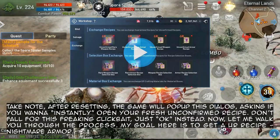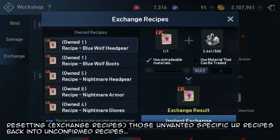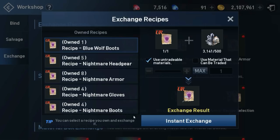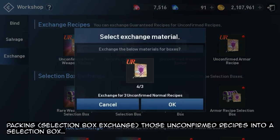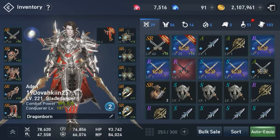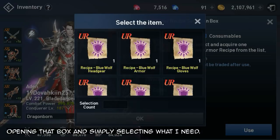Let me walk you through the process. My goal here is to get a UR recipe nightmare armor. First, resetting those unwanted specific UR recipes back into unconfirmed recipes. Then packing those unconfirmed recipes into a selection box. And finally, opening that box and simply selecting what I need.